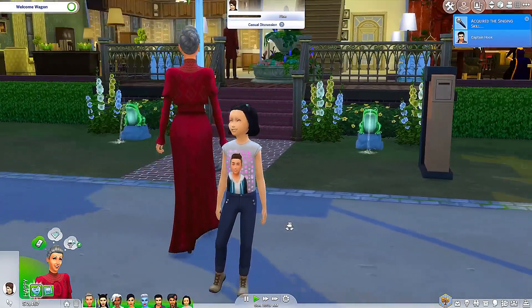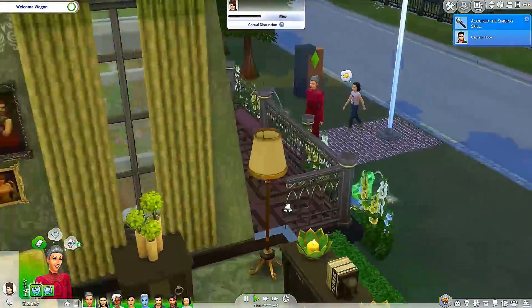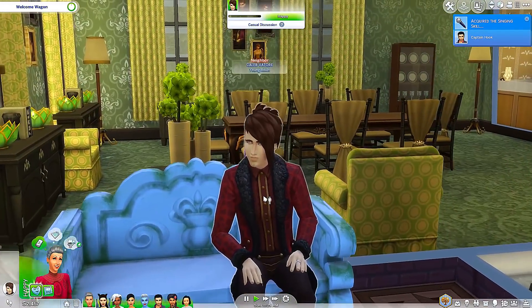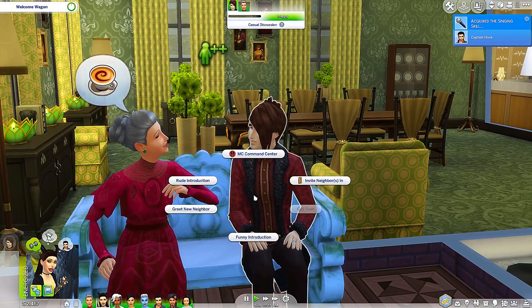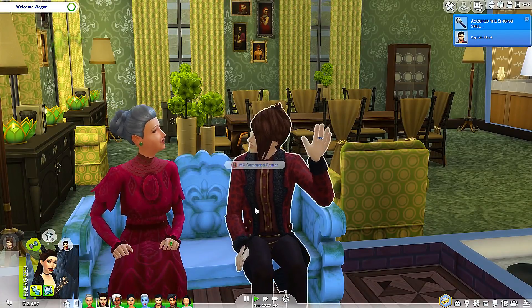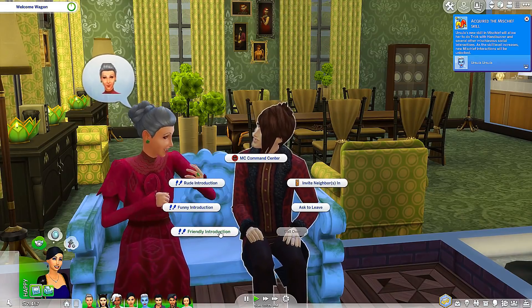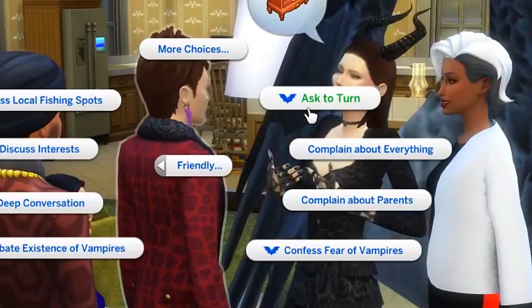Let's do a friendly introduction. Look how cute she is, she is adorable. We need everybody to get to know this vampire neighbor because he will be our way to becoming vampires. Let's invite him inside and do a greet new neighbor. We need to get to know this guy because he's going to be our ticket to becoming vampires so that we can cause all kinds of craziness.